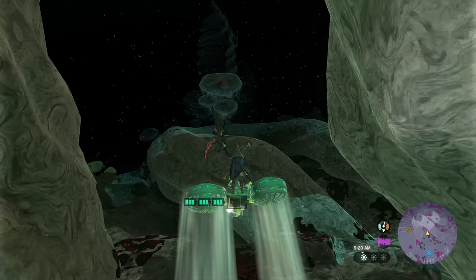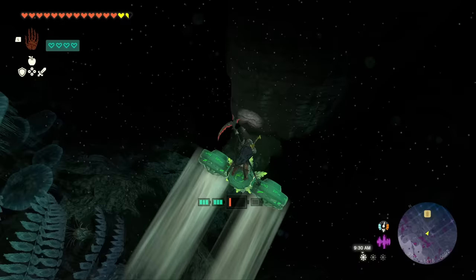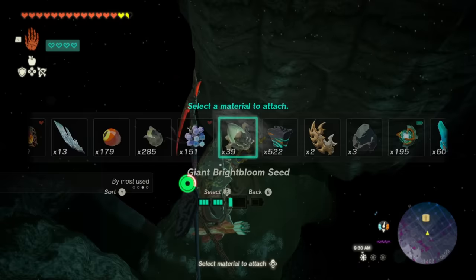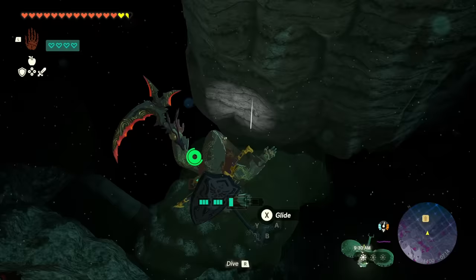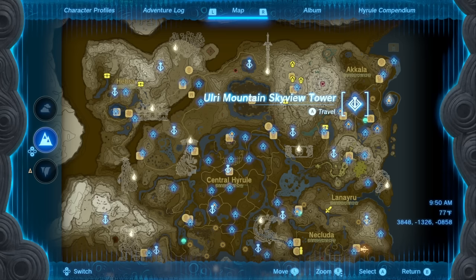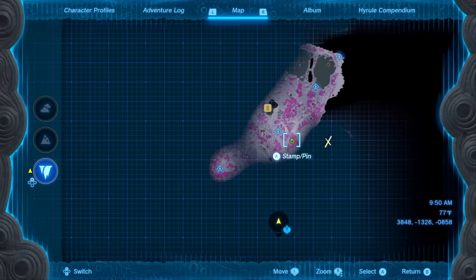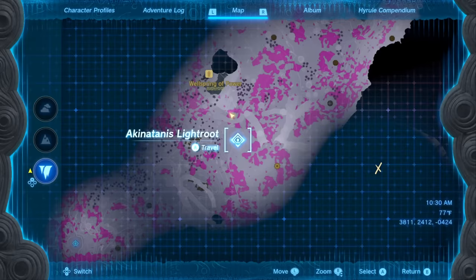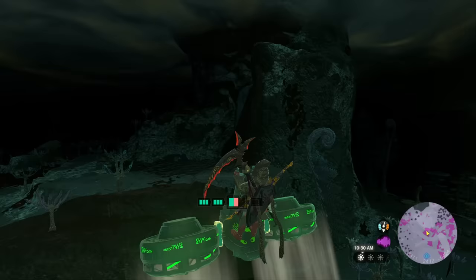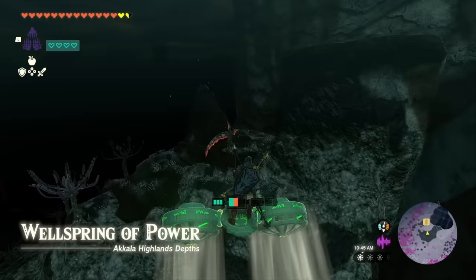From this light root we're going to head directly east towards the wellspring of wisdom. It's pretty far down there so just keep pushing forward so you can make it down. What I did was jump off, equip my bow, and shoot a giant bright bloom seed over to the area to illuminate the statue so we could get to it. Get to the other side of the statue and upgrade your Poe statues once again. Next we're going to head northeast to the Akala Mountain Skyview Tower and drop down this chasm. Once down, there's going to be another light root just next to it, then head a little bit northwest towards this big mountain, aiming for just on the other side of the waterfall where the new bargainer statue is.